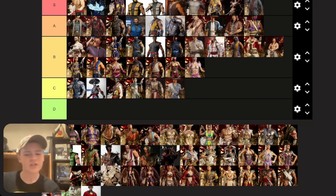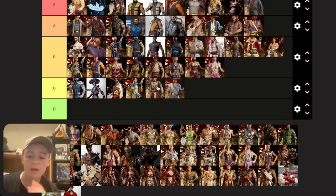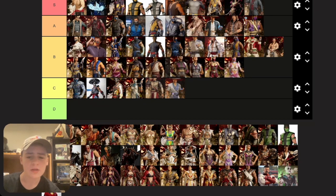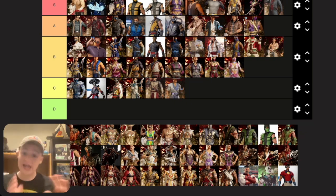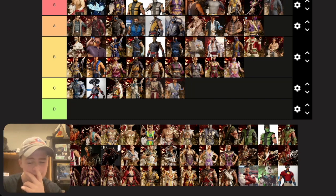Li Mei's base skin is pretty decent, right in the middle. The Union of Light one — I always confuse these two but they're not that different. The Deception skin I love — I know it looks a bit odd with the pants added, but I'm not one of those people who hates the skin just because of that. I think they're adding a Titan Li Mei skin soon based on a teaser, but it's not out at the time of filming.